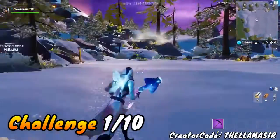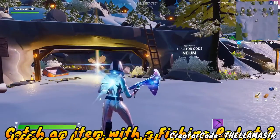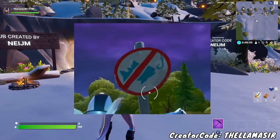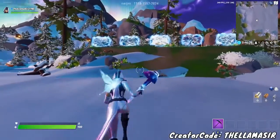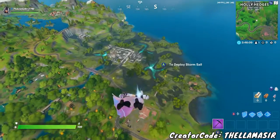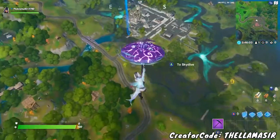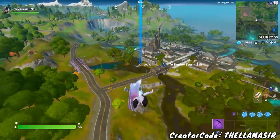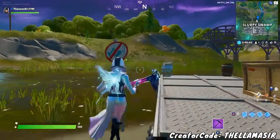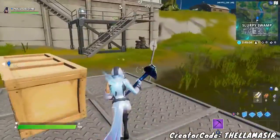I wanted to jump into game to show you this first challenge because it's way easier to show you actually in-game. This one is to catch an item with a fishing rod at different locations with no fishing signs. So you're basically looking for the no fishing signs. With this first location, we're going to Slurpee Swamp — that is where I'd recommend going first in something like Team Rumble. The first location you want to head to is right down at that dock. There is a no fishing sign right here, and there's also a barrel with fishing rods, making it very easy to catch an item.